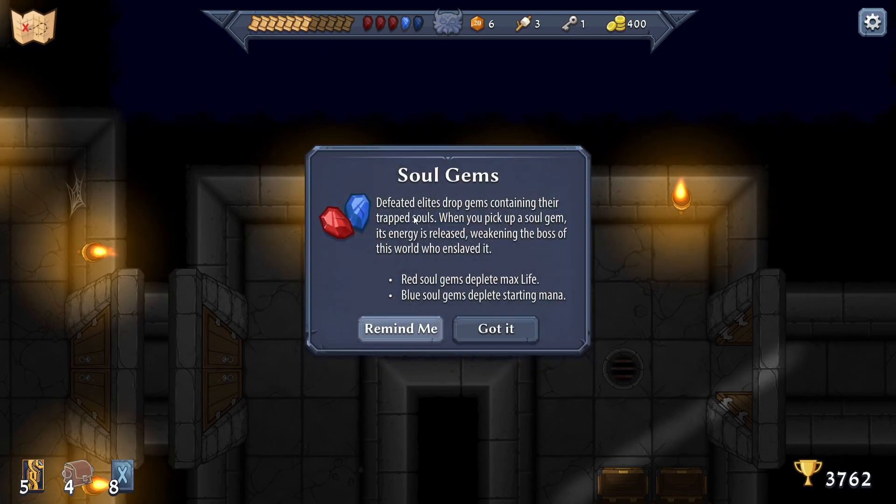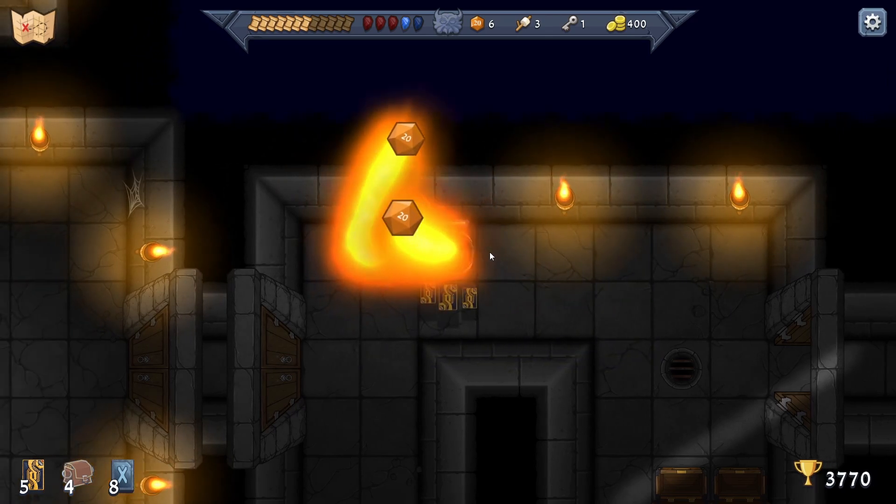'Defeated elites drop gems containing their trapped souls. When you pick up a soul gem, its energy is released, weakening the boss of this world who enslaved it. Red souls reduce max life and blue reduces mana.' Okay, good to know!